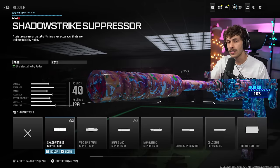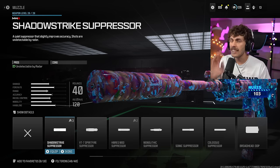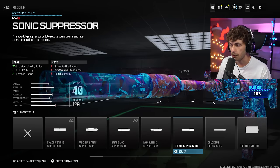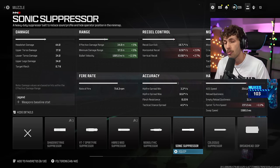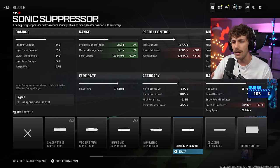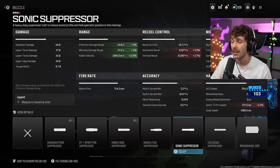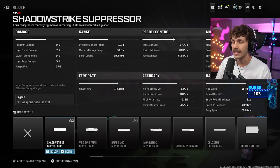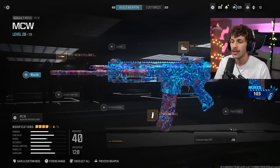If you want to add a suppressor, we would usually add the Shadow Strike suppressor because this one hides you from the radar. You can run around the map, get kills, fire your weapon all you want and you're not going to show up as a red dot, plus enemies can't really hear you - making getting an MGB actually a lot easier. But I really like the Sonic suppressor because this one gives you damage range and bullet velocity making it more responsive and killing quicker at range. Yes we're losing some handling and recoil control but it's only about two percent so you don't really notice it.